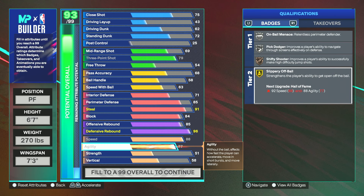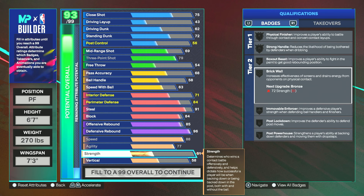With agility I have it all the way at 77. I push for that so I can get Slippery Off-Ball on Gold. This is going to help me get open for pops and also slipping to the basket.